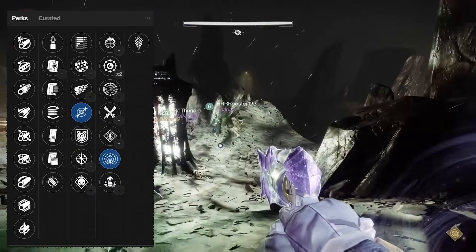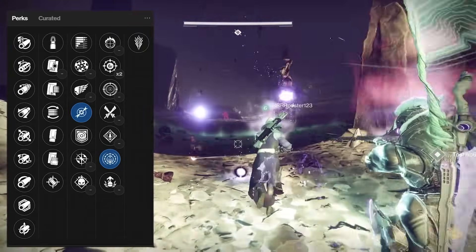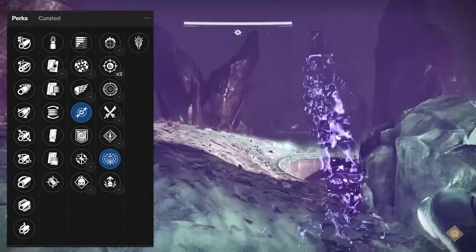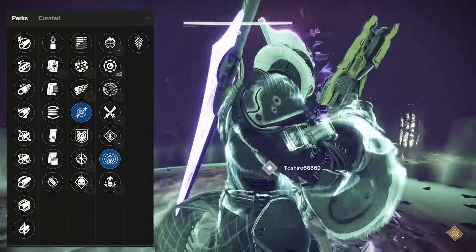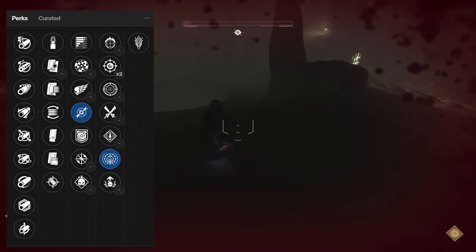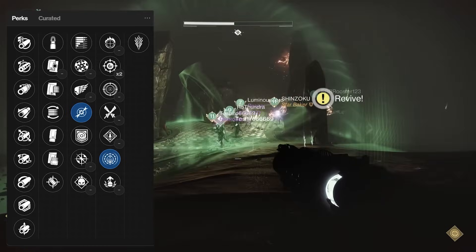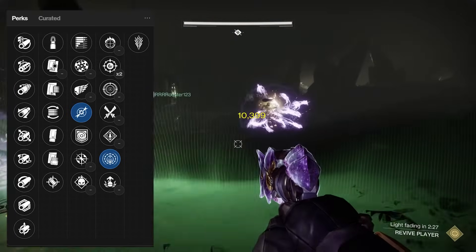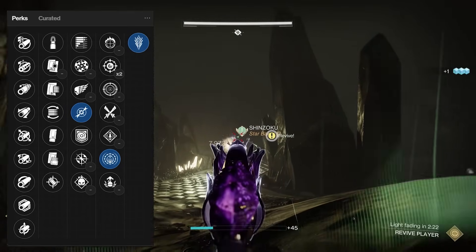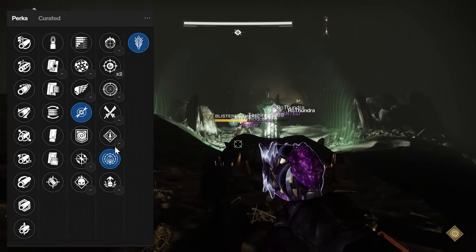You can triple down on explosions with Dragonfly, Destabilizing Rounds, and Cursed Thrall. I was really hopeful that Destabilizing Rounds might chain-react with Cursed Thrall and Dragonfly for unlimited explosions, but it doesn't quite work due to the Destabilizing Rounds cooldown timer. However, Destabilizing Rounds sometimes applies before Dragonfly, so occasionally you'll get the Dragonfly explosion to set off the destabilized targets near the initial explosion for four total explosions. It'll never be PvE meta, but it's hilarious.